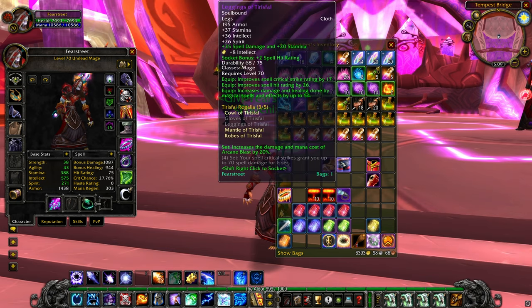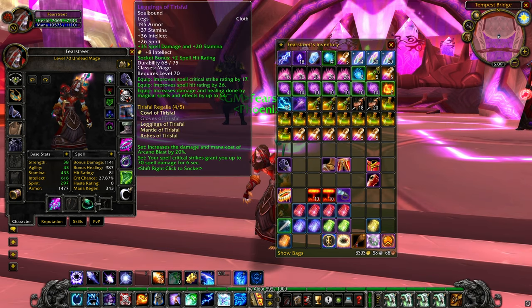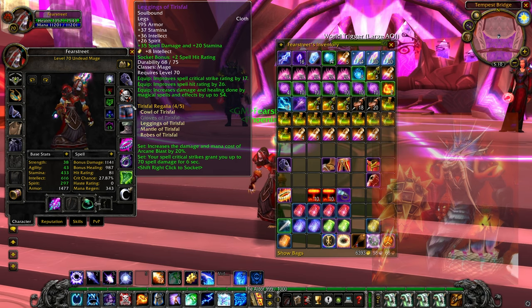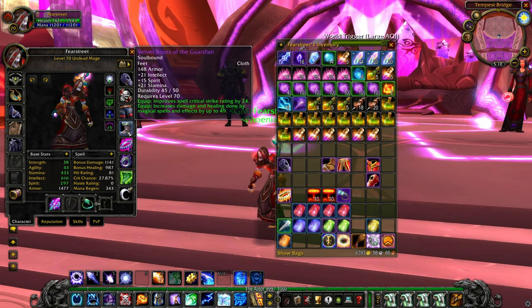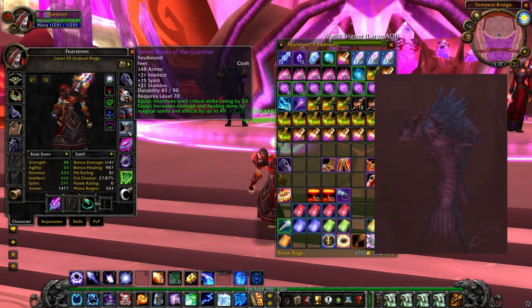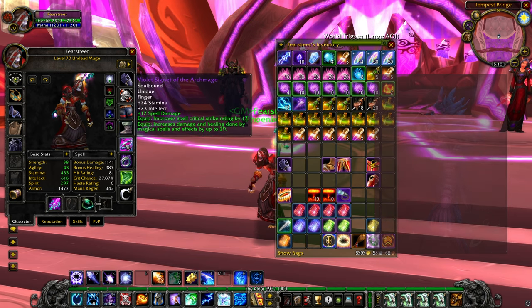For the belt we have Belt of the Blasting — you get this from tailoring. For the pants we have the tier 5 pants, you get this from Fathom-Lord Karathress from SSC. Velvet Boots of the Guardian — this boot drops off of The Lurker Below in SSC.